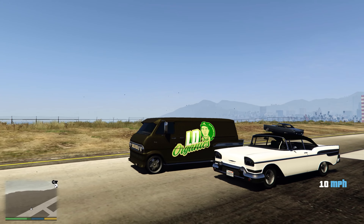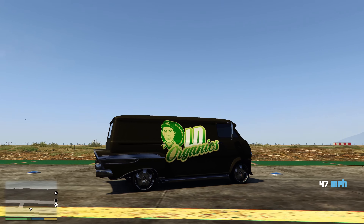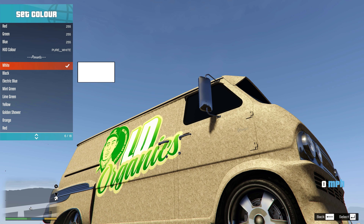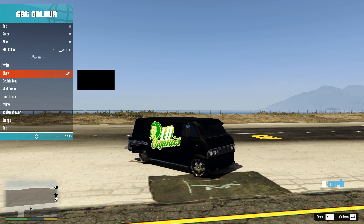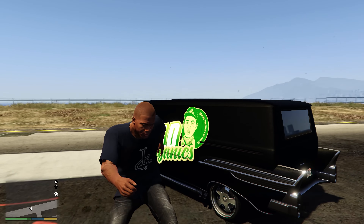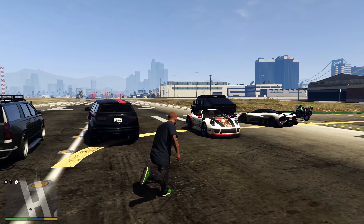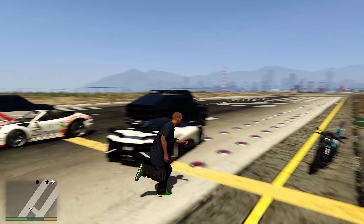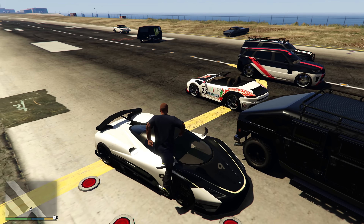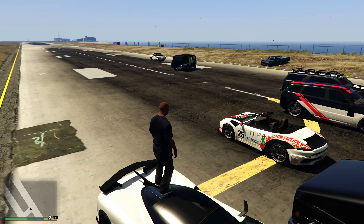Let's hop into the new Granger, max it out and see what she can do. This thing is next — it has a ton of customizations from what I could see. The livery looks pretty awesome. Let's scroll through some of the liveries. It's got a bunch — this one will be nice when you go up to Sandy Shores. I like the racing stripes, I'm probably going to end up putting that on. It's honestly a pretty damn nice looking vehicle.